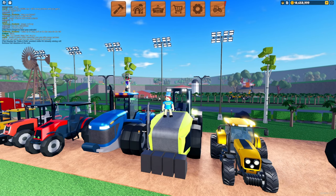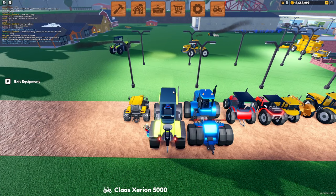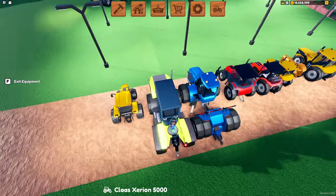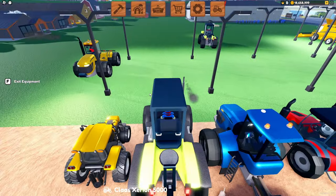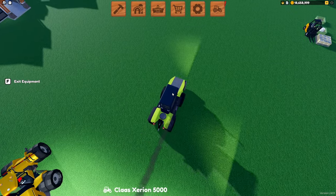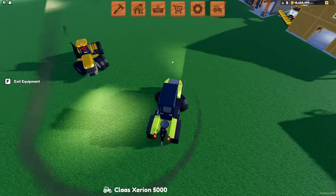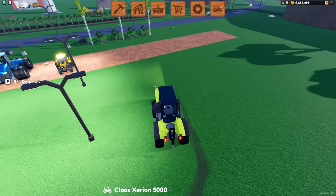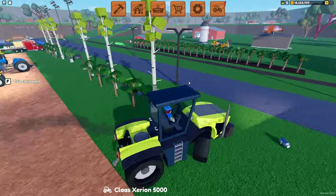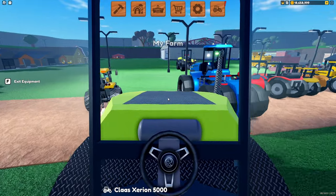We're standing on top of the CLAAS Zeron 5000. This tractor will cost you 376 Robux and it is massive — it towers over all of the other tractors. One thing I don't like about this is that the headlights are always broken. They were fixed for a few months and then broke again — you only get half a field of vision from the headlights when it's dark, and it's annoying that it hasn't been fixed. In terms of the interior, it lacks pedals but does have a steering wheel, so you can drive around in first person and be immersed.